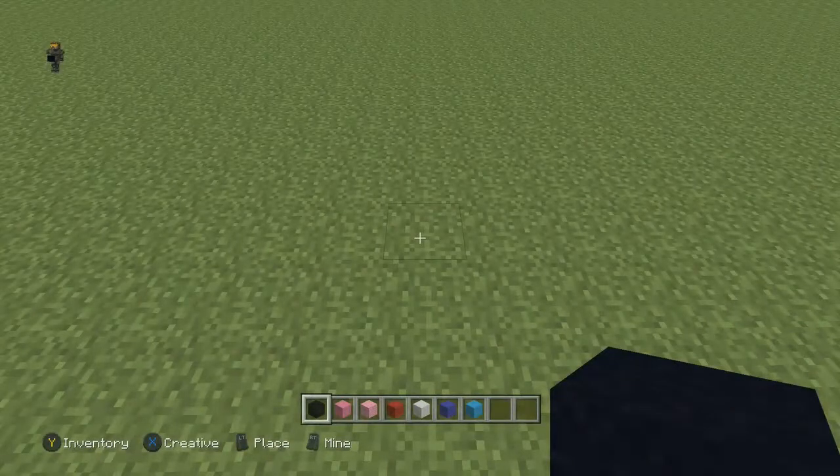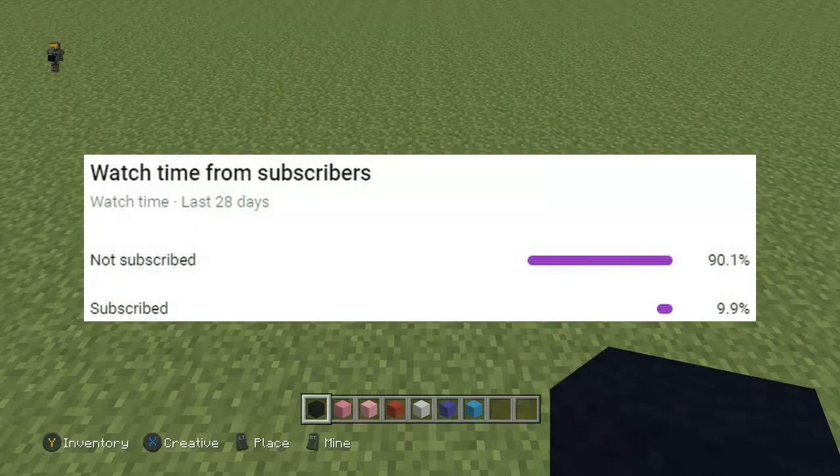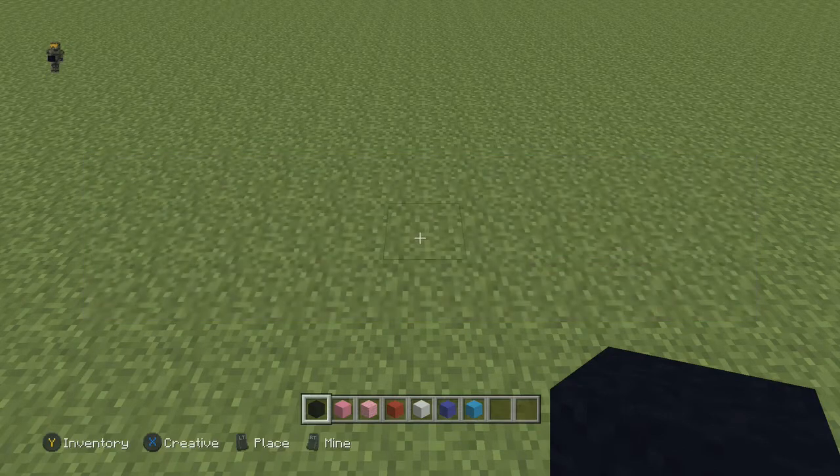What is going on guys, welcome to another Minecraft pixel art tutorial. Today we're going to be doing the mythical Pokemon Mew. Before we get started, make sure you guys drop a like and hit that subscribe button. YouTube tells me that about ninety percent of you guys are not subbed to the channel, so definitely make sure you subscribe if you haven't — it really helps me out a lot. Alright, let's go ahead and get started.